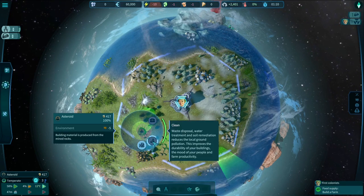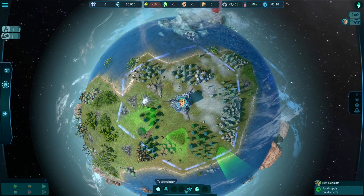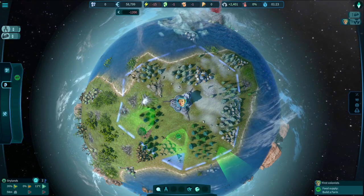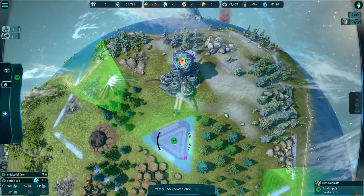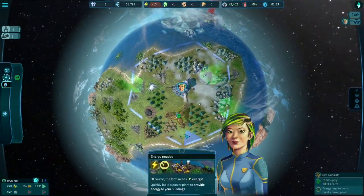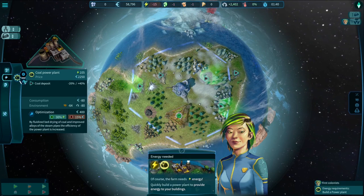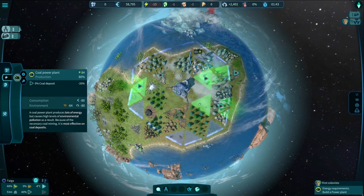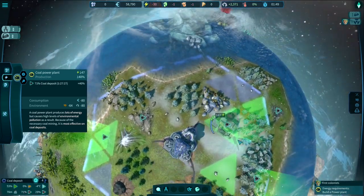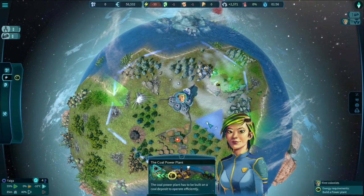Looking at the UI we've got technology journal, colony rating, world congress, and food. We need food for our citizens so we choose one of the fertile fields to build a farm. Look, little drones go out to get the food! Of course the farm needs energy, so we need to quickly build a power plant. We've only got coal right now. The coal power plant has to be built on a coal deposit to operate efficiently - that makes sense.